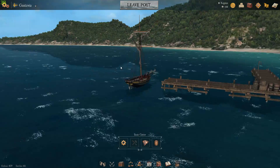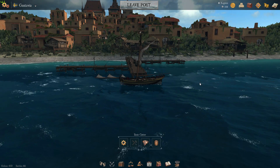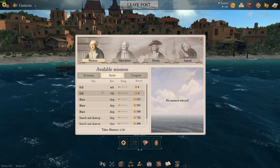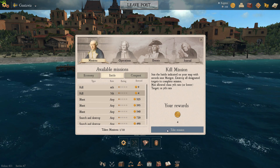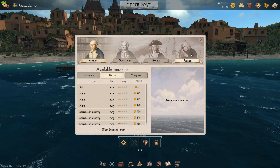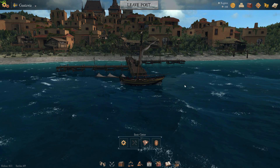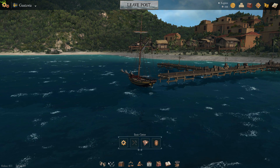For the first video I'm just going to go out and try to get another trader. If that doesn't work, I'm going to select one of these operations - a seventh rate mission. Yes, I'll take that mission. So in case we don't find a Danish trader... I like the fact that they use this guy for the journal. Normally he looks up all kinds of weird stuff. So without further ado, that's what we're going to do.